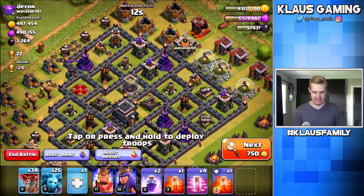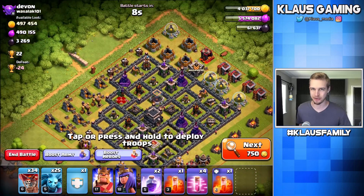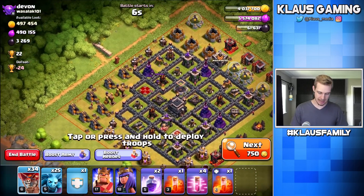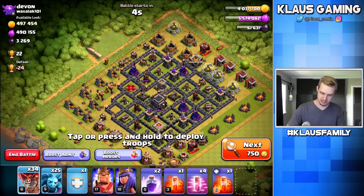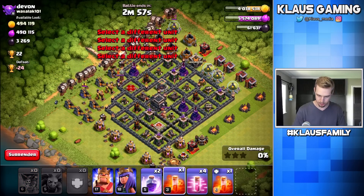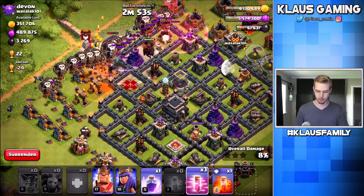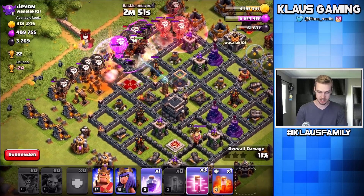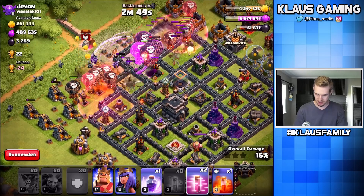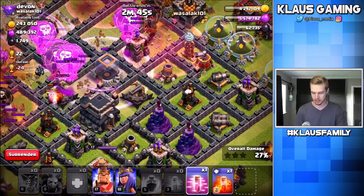We have a dead Town Hall 9 — X-Bows are out. We do have a level 15 queen; our queen is better, that's awesome. Let's smack from the top left: Balloons, Minions, Hound. Let's poison and rage over the queen, because then the little minions pop in and they get tons of work done. Let's haste through that, let's rage through the core, I'm going to haste this group over here too because they're about to run into a sweeper.